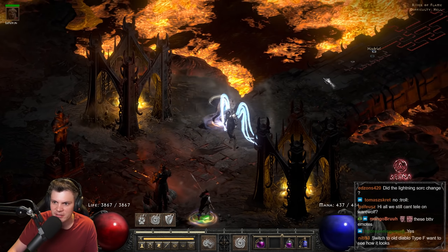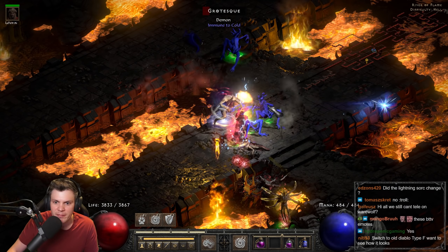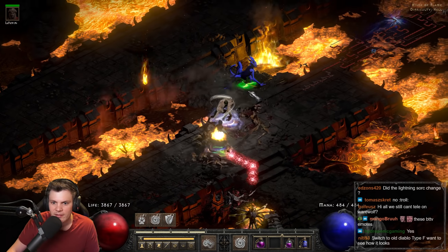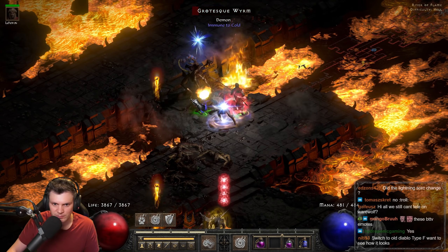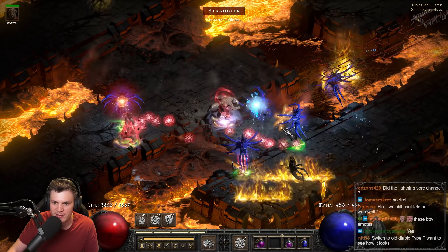This is sort of the opposite of the armageddon variant — you just use fury and let hurricane do the work. These guys are cold immune so I'm just using fury on them. These spirits you can actually just pulse-kill with the hurricane damage. You can see that in a couple of ticks I can kill those blood maggots.